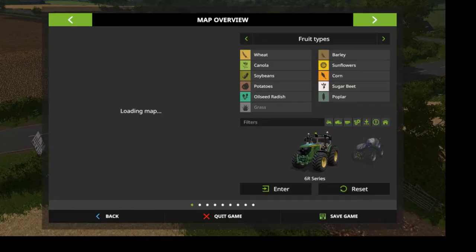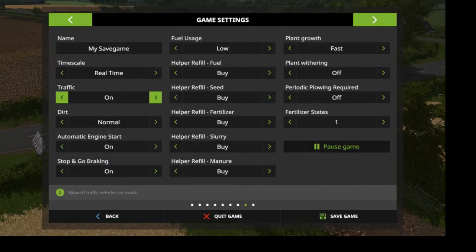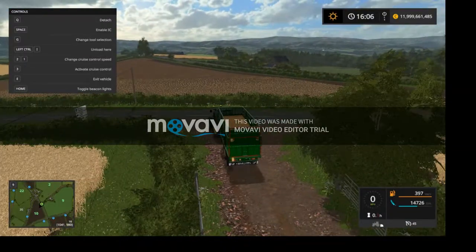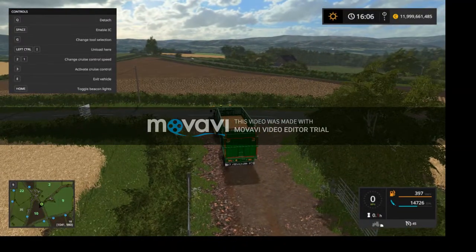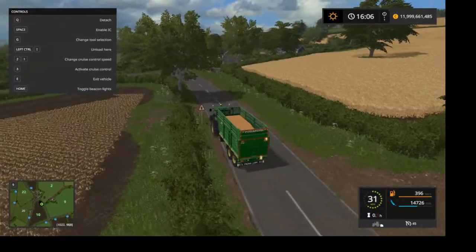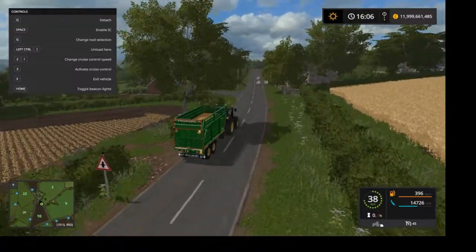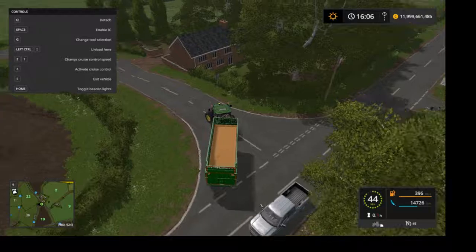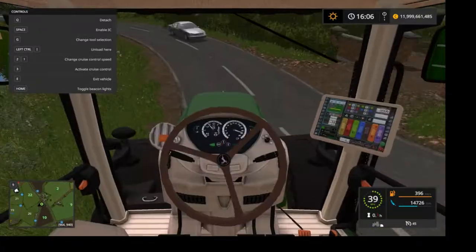Before I go onto the road I'm just going to turn traffic on so I'm not so alone. If you haven't seen Coldwell Park Farm before, it's a great map and you should definitely download it — you just go from the in-game mod center.